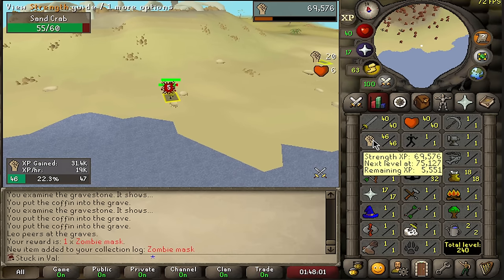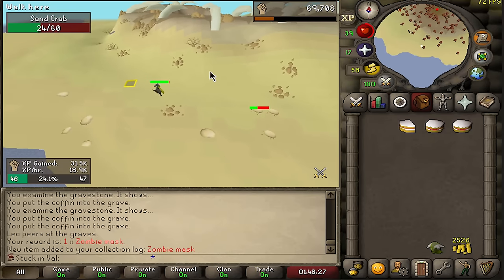Stats update: 40 attack, 46 strength. Now that I got a free bank, I'm actually going to do a little bit more hill giants.